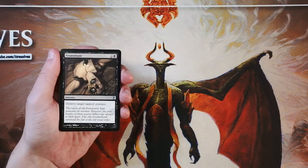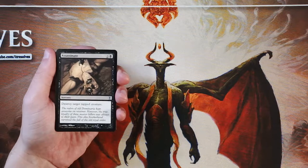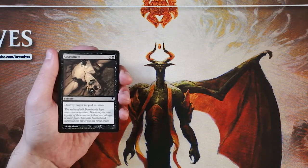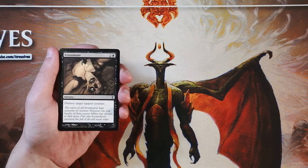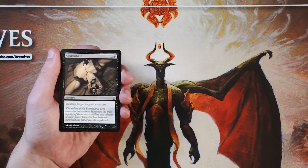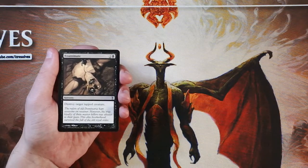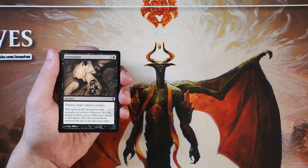Our first card here is Assassinate. It is a sorcery for two and a black — very simply, destroy target tapped creature. Speaking of techniques, Bread is a very popular one. Bombs and removal are the premium things that you want to be looking for — the B and the R in Bread. This is a really, really great, efficient piece of removal. It hits any tapped creature, so obviously if there's a threat on the opponent's side that's attacking you, it will be able to target that. Very, very good card. Definitely a good start to this pack.